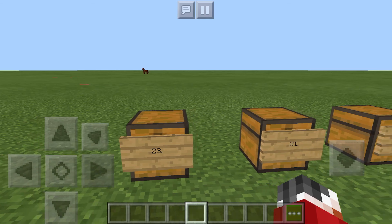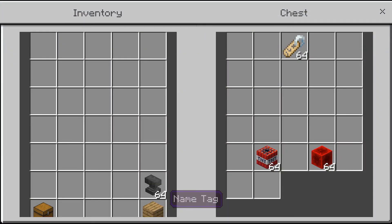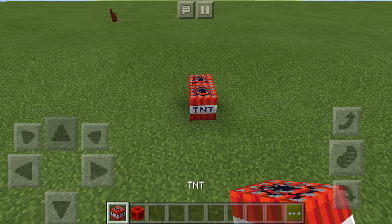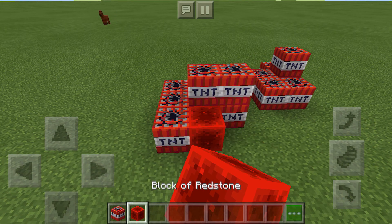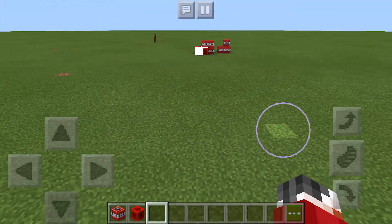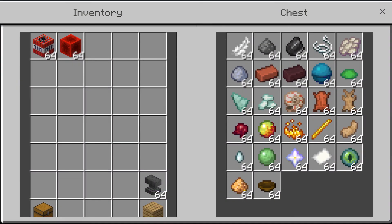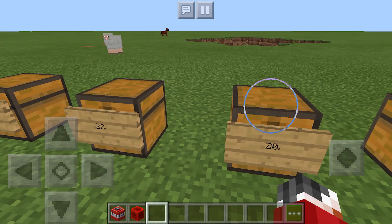At number 21 we have name tags. At number 22 we have all this useless stuff that by itself just does nothing. I mean, who needs a nether star? The only thing you can do with that is make a beacon, which we already saw was useless. Heart of the sea — terrible item. Ender pearls — who even uses those? Rabbit's foot — it's not like you can make a potion out of that. All this stuff is horrible, none of it's needed whatsoever.